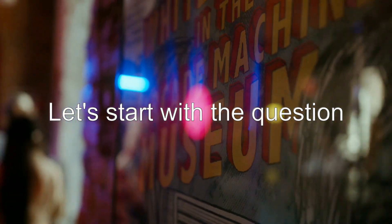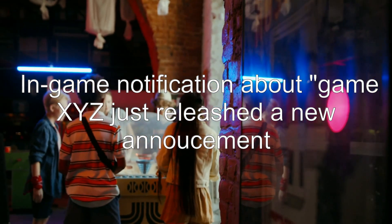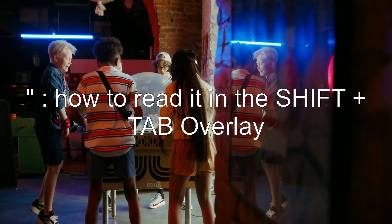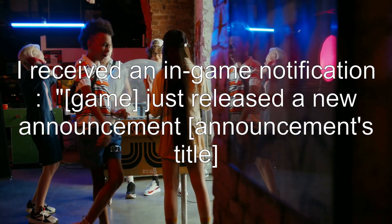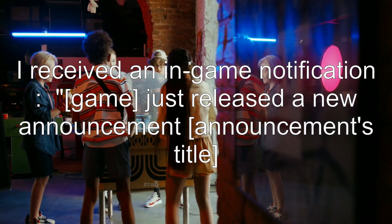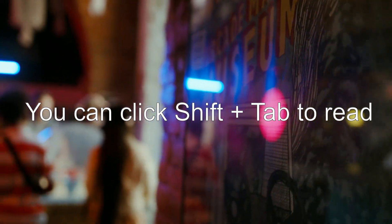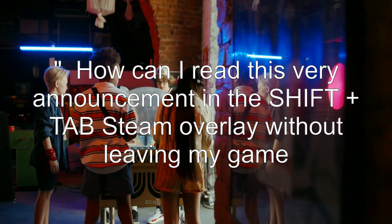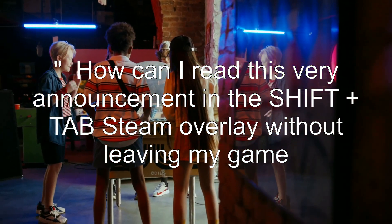Let's start with the question. In-game notification about GameXYZ just released a new announcement — how to read it in the Shift+Tab overlay. I received an in-game notification: "Game just released a new announcement." Announcement title: "You can click Shift+Tab to read." How can I read this very announcement in the Shift+Tab Steam overlay without leaving my game?